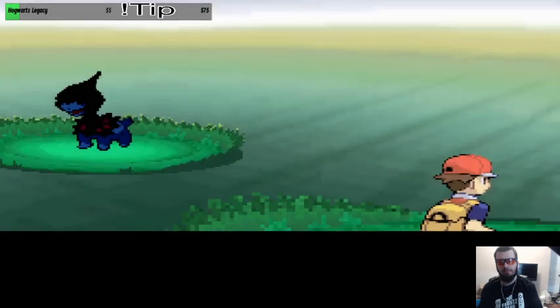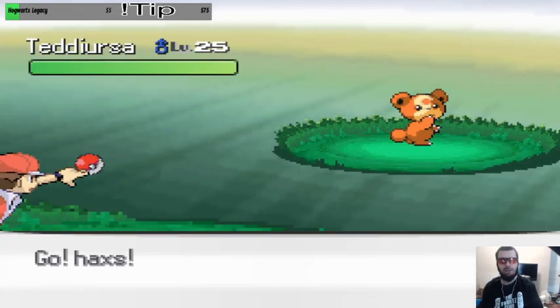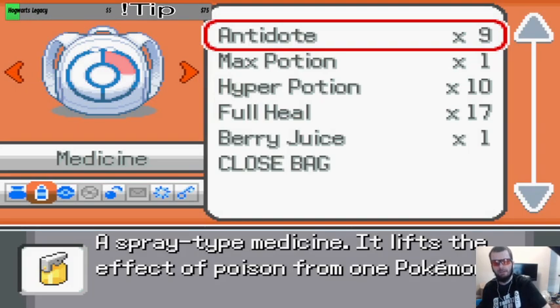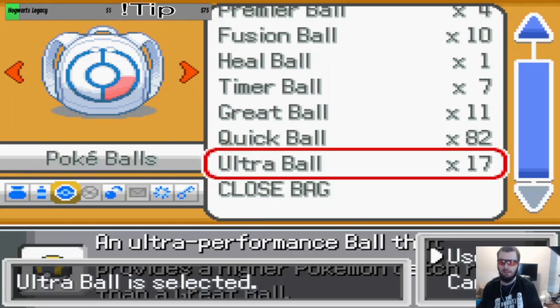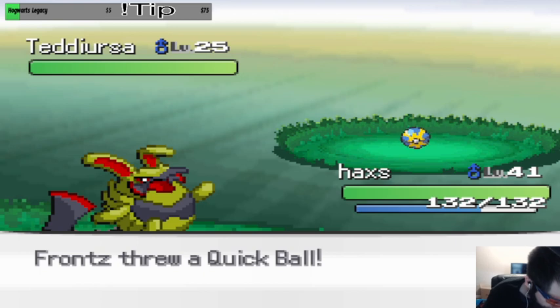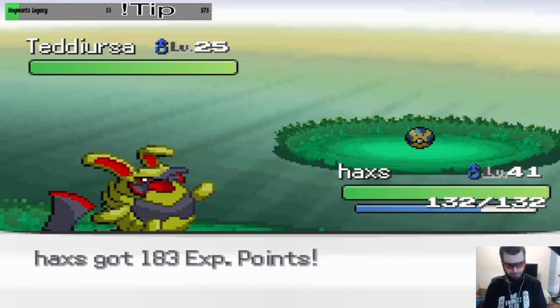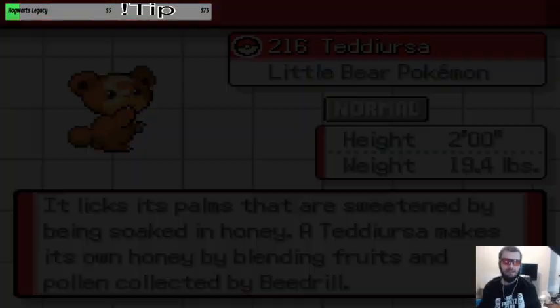Come on, give me something! I do not have Teddiursa or Ursaring so that's the second encounter that works for me. Alright, we got a Teddiursa — that's cool. Let's go check out some more fusions.